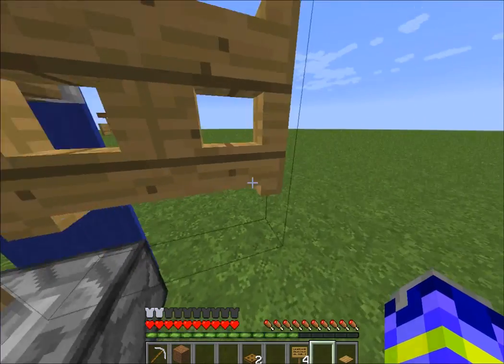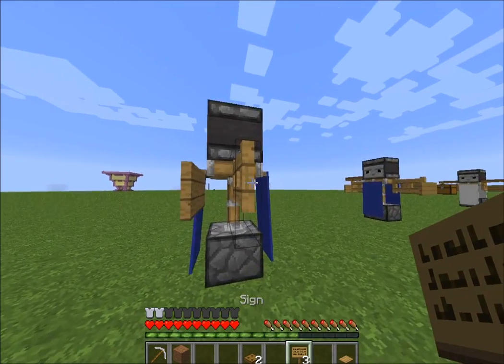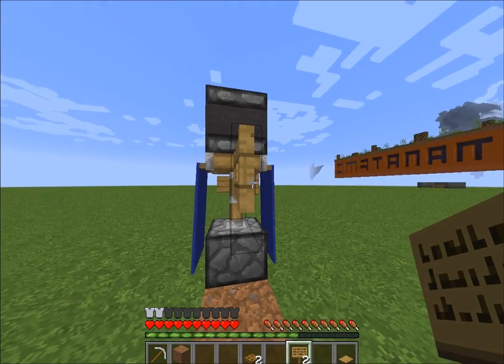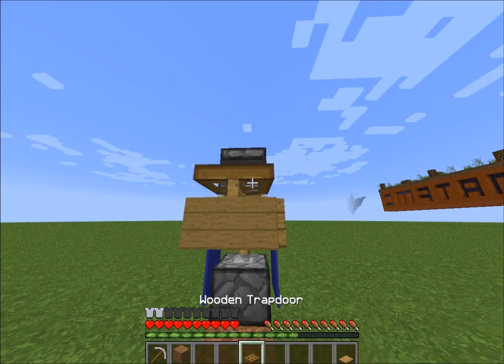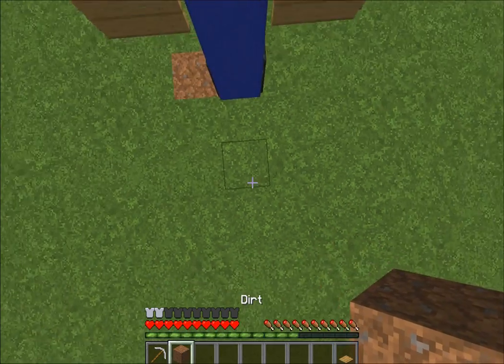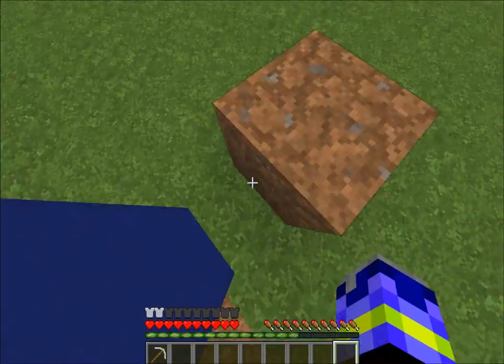And then put the banners here for the shirt. You can make it any color that you want — I'm just using blue because I like blue. You can put signs here for his arm structure, just to kind of make him look beefy or so he just has structure. A trapdoor for his shoulders, and a pressure plate for his hat or hair.